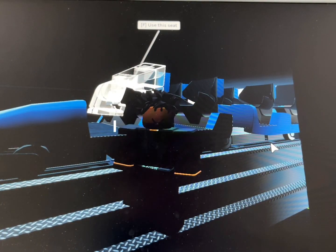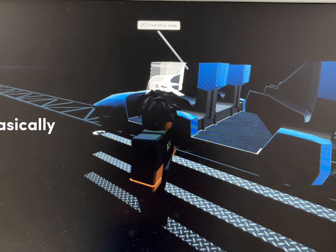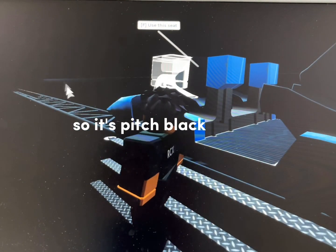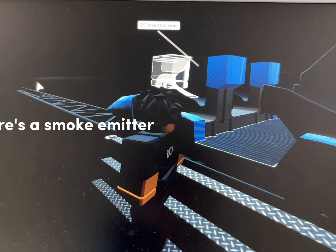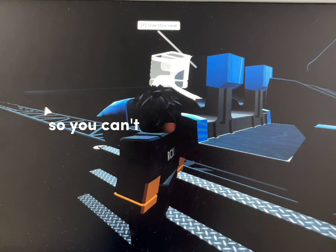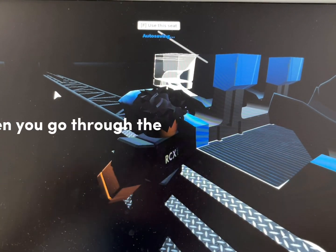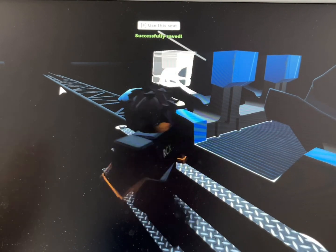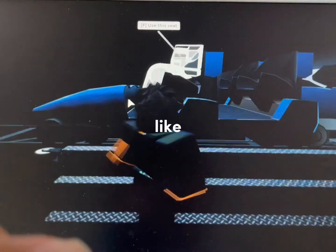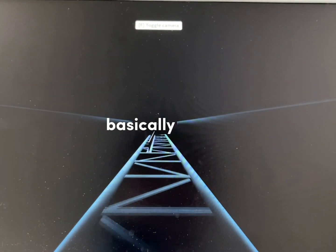All right guys, I am back. I haven't tested it yet, but basically I put a bunch of smoke emitters at the bottom and made the box all black so it's pitch black in here. There's a smoke emitter set to black so you can't see anything, and when you go through it, it looks like you just teleport to be facing down — like you kind of tilt downwards.